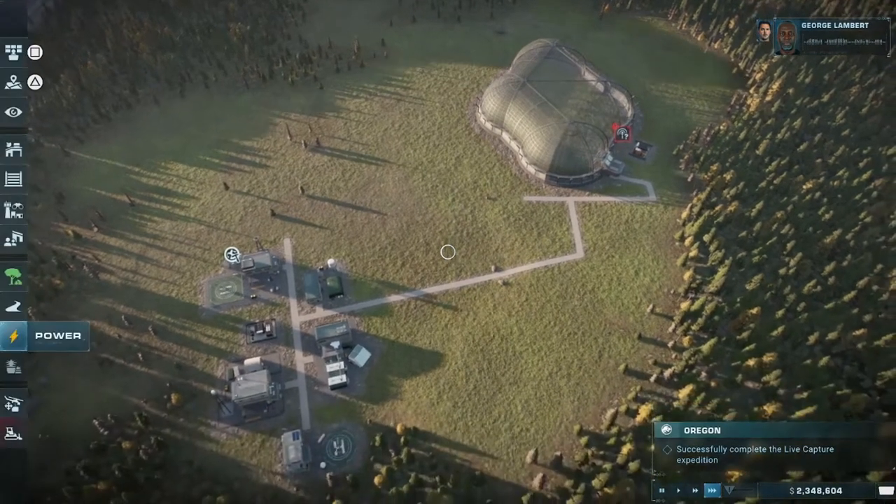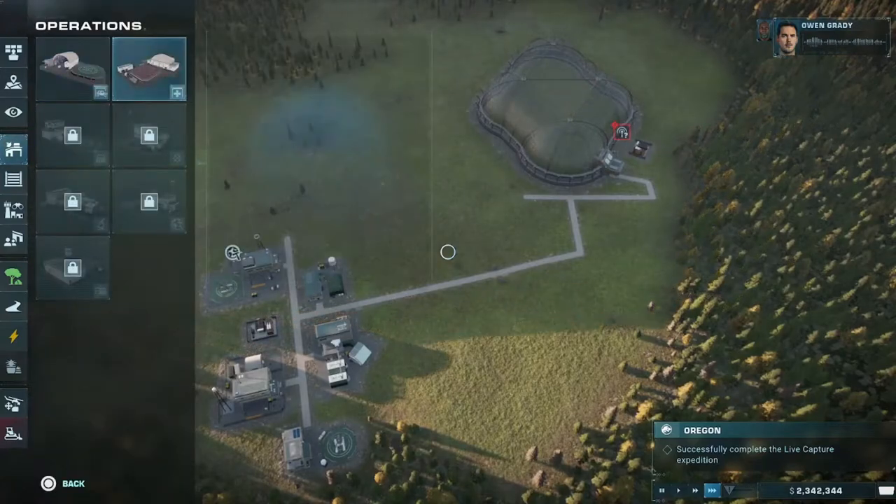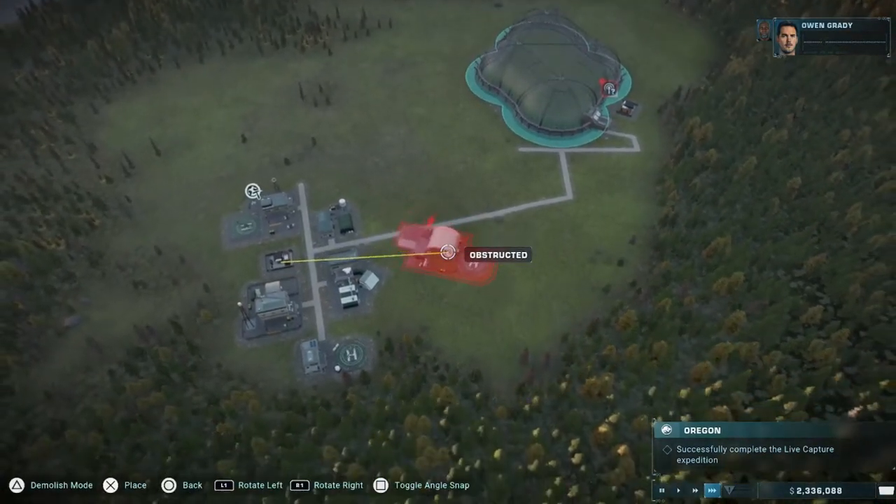These creatures can cover a lot of ground from here, so we should snap to it. Let's drop a response facility — let's just quickly drop one of these down.